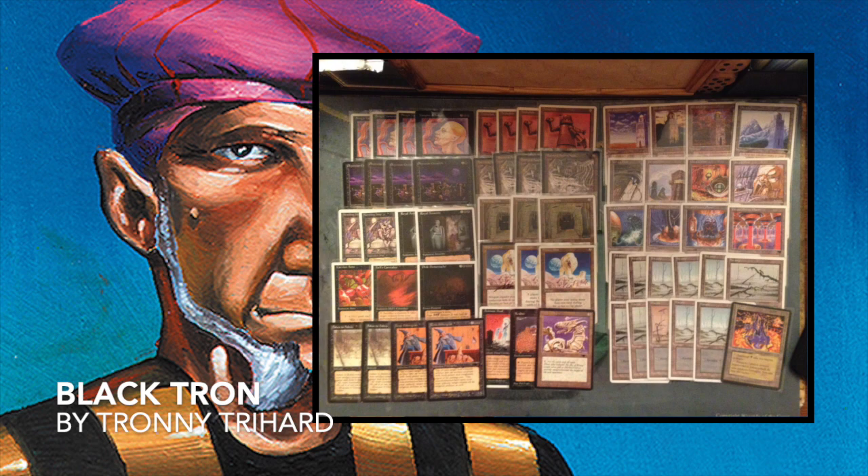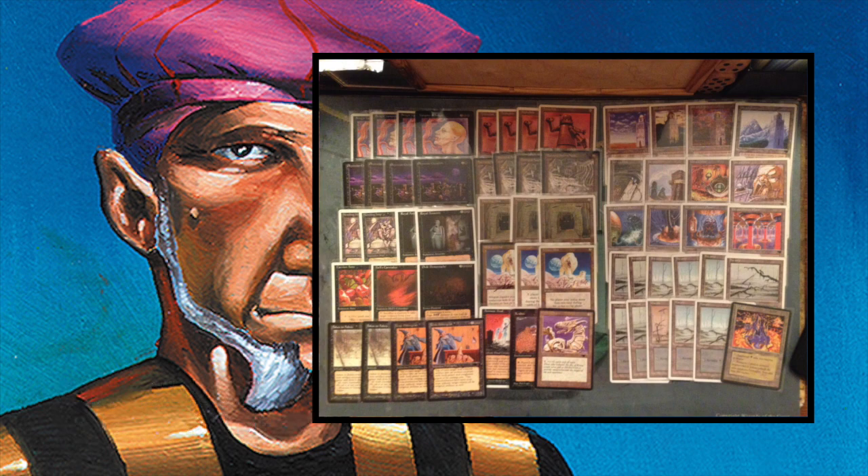It's really, really interesting. It is a Tron build — you can see all the Tron lands on the right. For those who don't know, Tron works by having Urza's Mine, Urza's Power Plant, and Urza's Tower. On their own, they each give one generic mana. But when all three are in play together, the Mine and Power Plant each tap for two mana, and the Tower taps for three mana. So from that point forward, you will have a lot of mana.